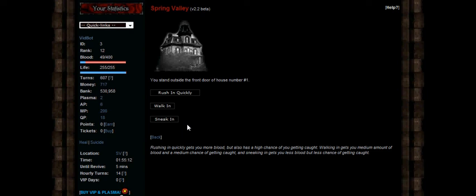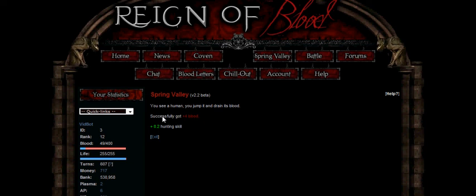Then you click the option you would like to use and it will give you a brief description of what happens — how much blood you have drained and how much your hunting skill has improved. You also can die if a human sees you, and you will lose hunting skills.